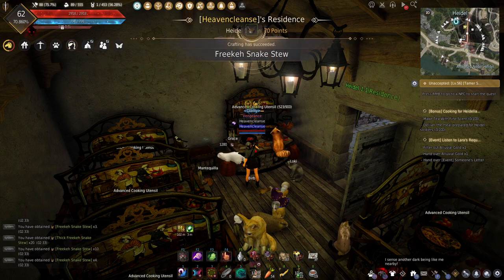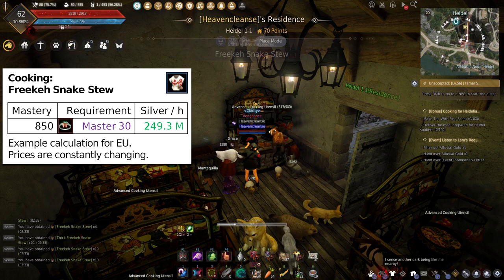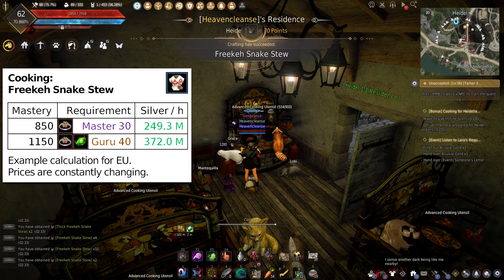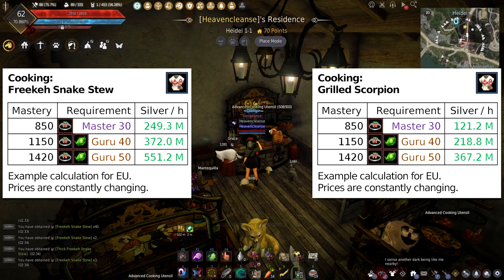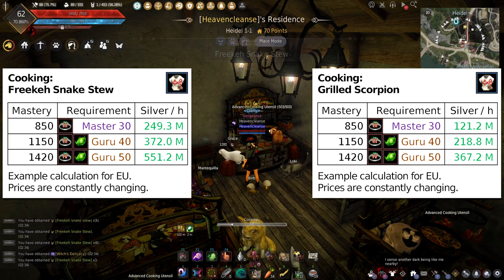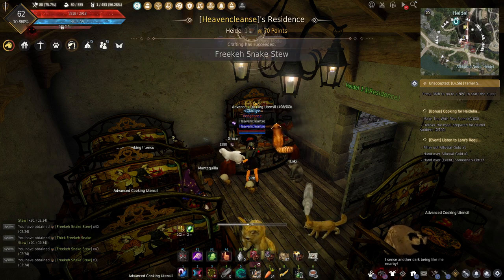Cooking snake stew is going to net you around 250 million silver per hour at 850 cooking mastery, 370 million at 1150 mastery, and 550 million at 1420 mastery. Grilled scorpion isn't quite as good, but it is still really high up there. The numbers change over time and by region, so if you want to know for sure, plug your values into Summer's market cooking sheet. You can find it linked below.